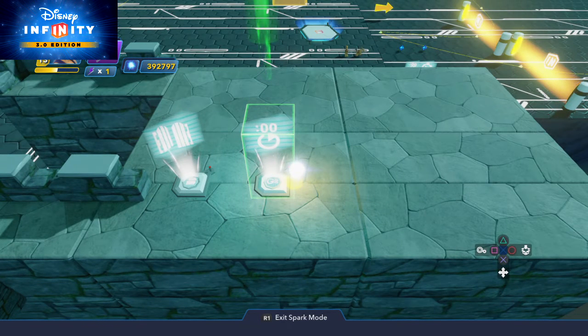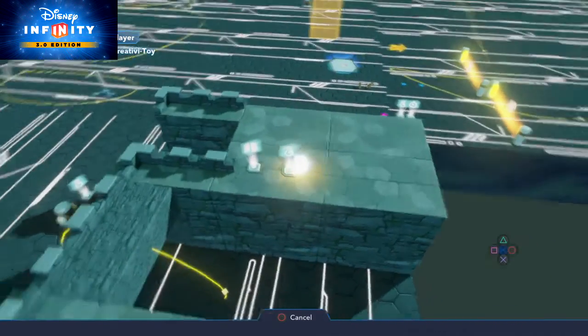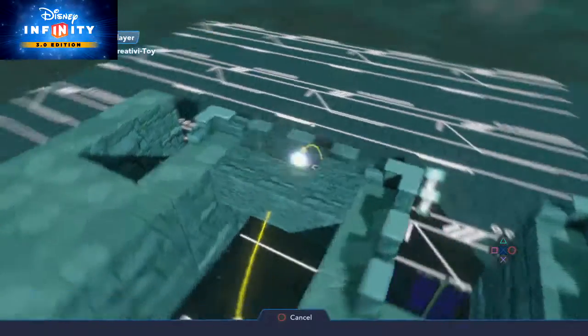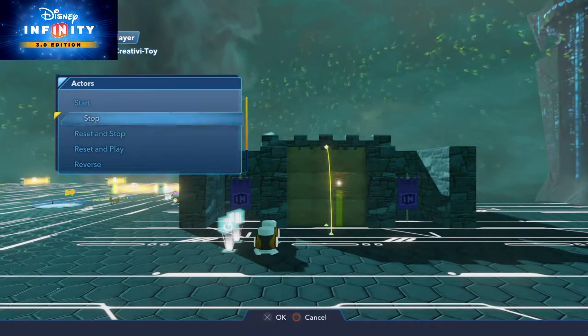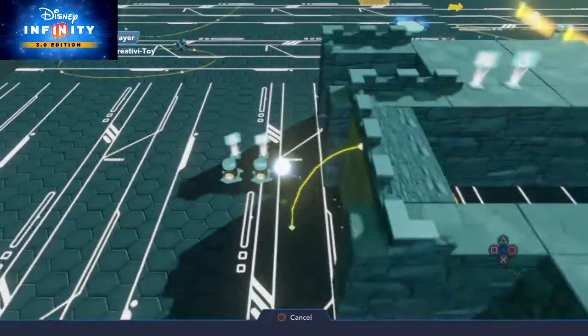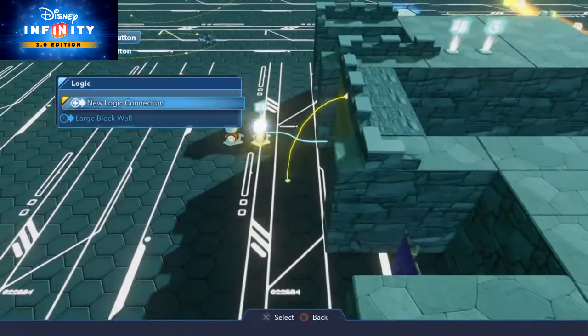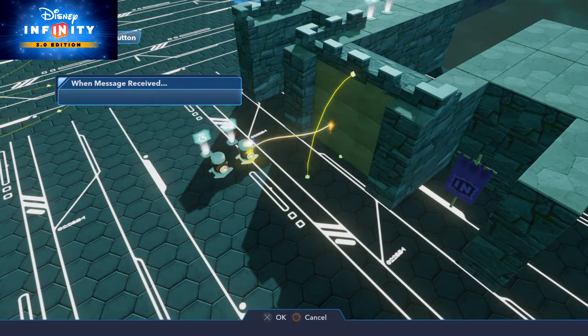Now we need to come to that same path point again and we're gonna have this start that delay — Start Delay. So now when this delay is complete, it's gonna do a Reset and Stop on that large block wall. So it's gonna come over here — Toybox path — Reset and Stop.